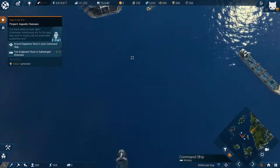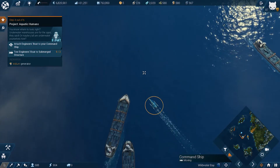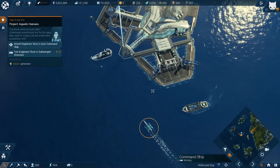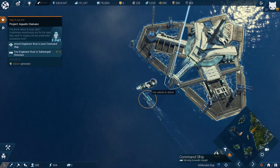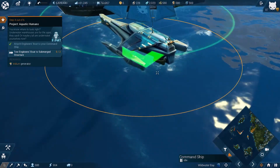I can use the orbital power generators which is very, very useful. I kind of wish there was crash detection on some of these boats, because you do sort of end up passing through them from time to time which is a bit annoying. But anyway, we're getting onto the engineer's salvage vessel here.